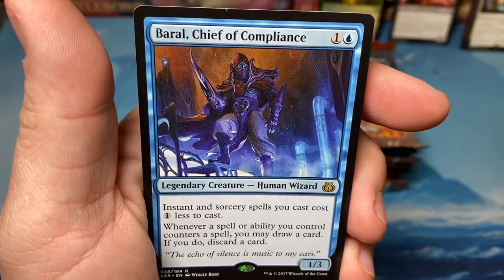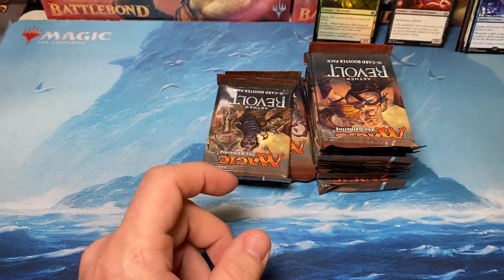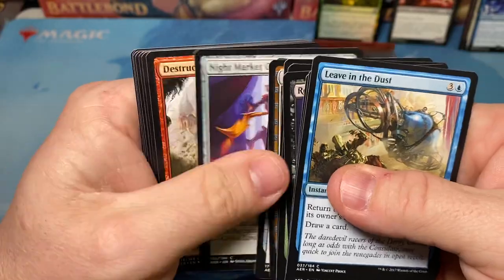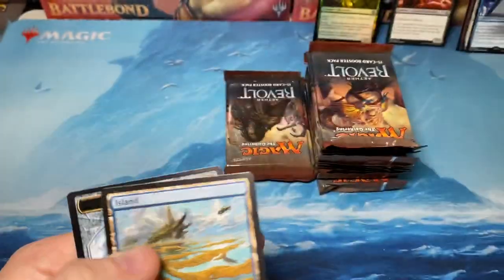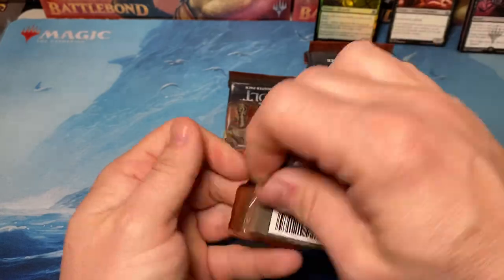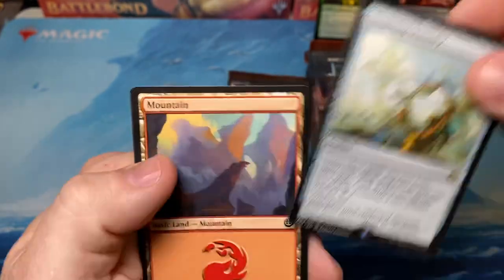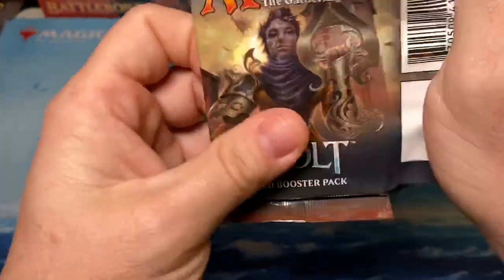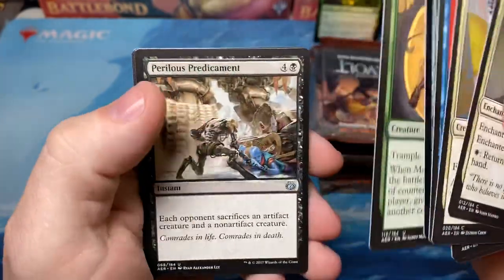Baral, Chief of Compliance. This guy is a terrible commander because if you're playing against him they usually have a handful of counter spells and nobody likes to deal with that. Battle at the Bridge - nothing real exotic so far. We have the Walking Ballista, a couple good uncommons, a couple Planeswalkers, ready for a big hit. Inspiring Statuary and nothing. This is one of the sets I've yet to hit a masterpiece out of - that's my next goal, to hit a masterpiece out of this or Kaladesh.